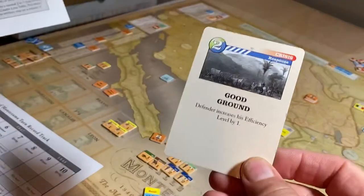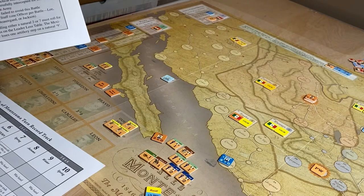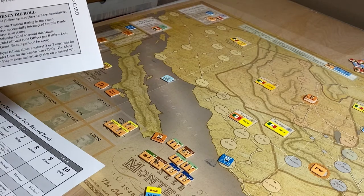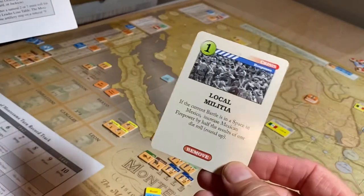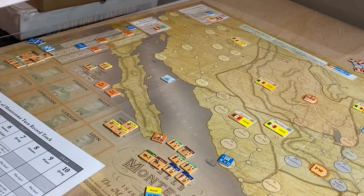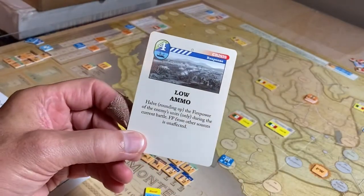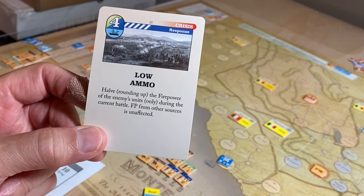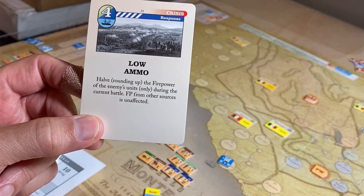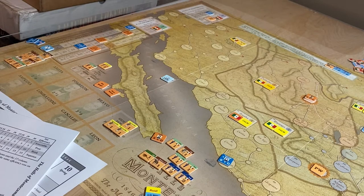The Mexican player has a defense card, but that won't help since they're attacking. The US has a local militia card, but it has to be in Mexico territory — actually that's a Mexican advantage anyway. But the US does have a Low Ammo card, which is a great one.